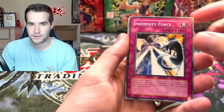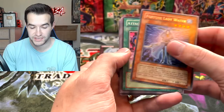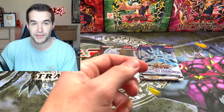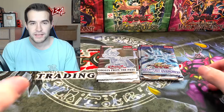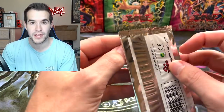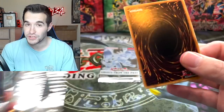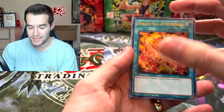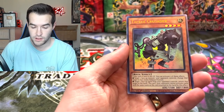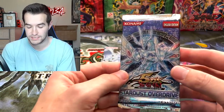Speaking of epic videos, there's a massive Ruxus special — yesterday's video we opened a ton of epic old-school stuff: LOD, PGD, and Dark Crisis first edition packs, and we got a really good pull. Pointer of the Red Lotus used to be 20 bucks but got reprinted. It was a great video — I'll link it up. Back to packs: Attacker Crusader and Sunavalon Dryano.